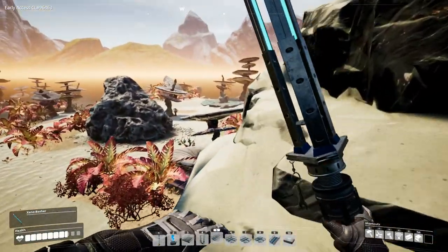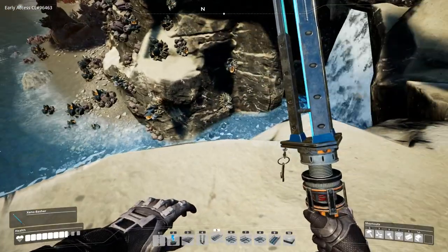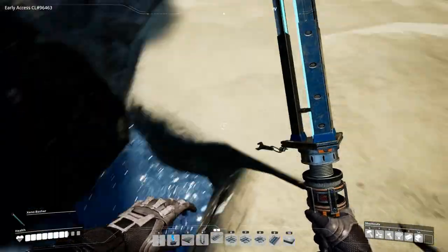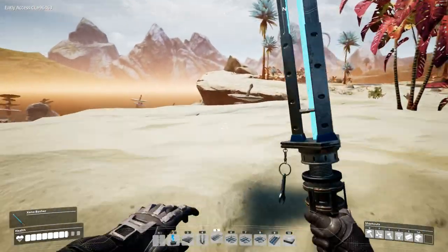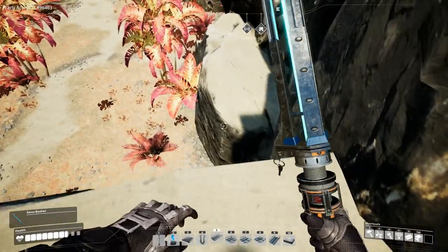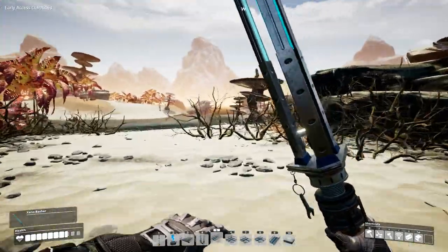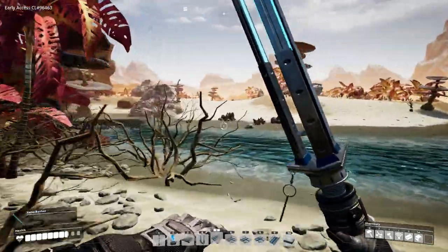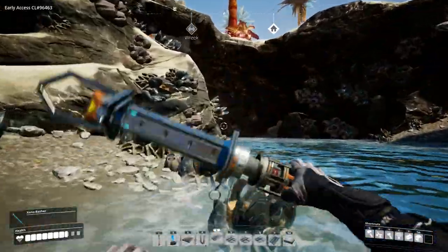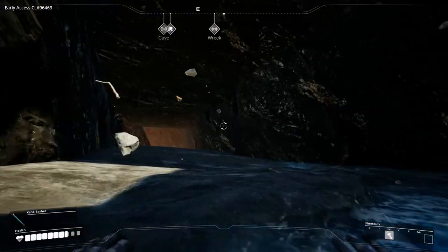I said west, but that haze over there makes me a little bit nervous — it might not be wise to go this way. I only just saw that waterfall right there. There are caves under waterfalls sometimes, so let's see if we can't get down here and maybe see if there is a cave under one of the waterfalls. That would be kind of nice. Let's have a look here — there is a cave. Cool.